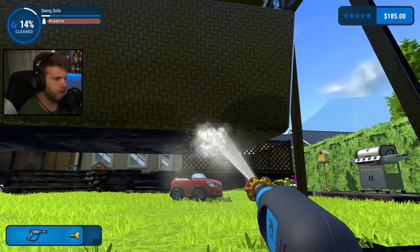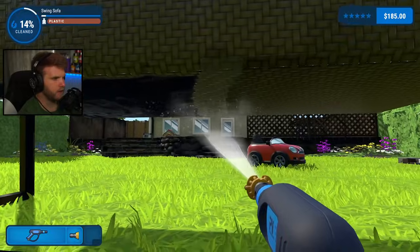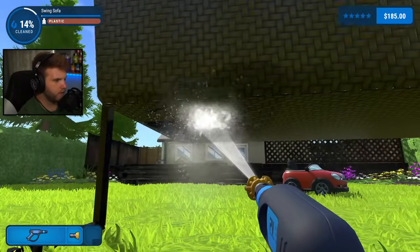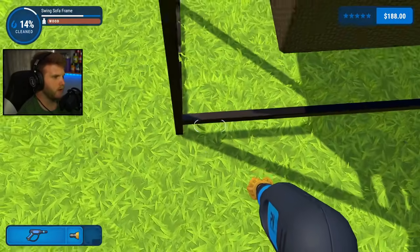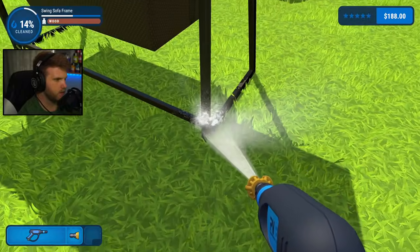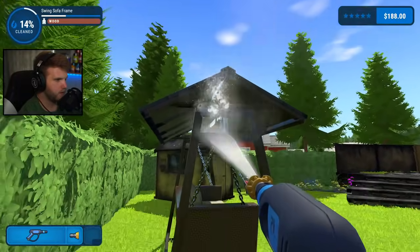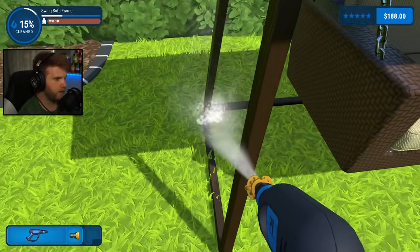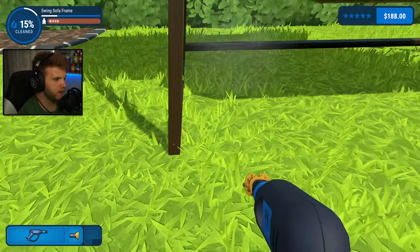There it is. It's a good thing they make you get on your hands and knees for this job — they really want you cleaning everything. Sofa is clean. This 15 degree nozzle is OP — it's the best one. There's so much to clean — I love it. There's so many little spots you would never even think you'd have to get.